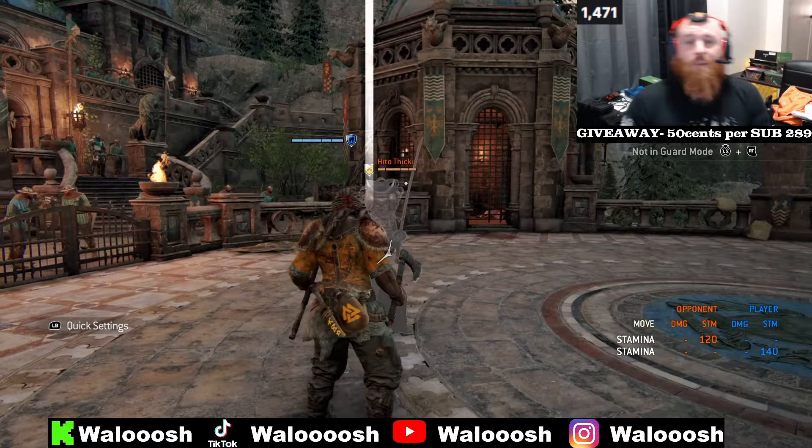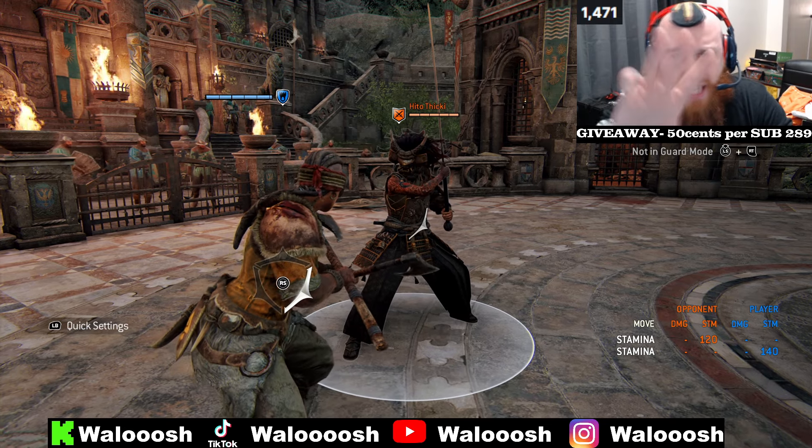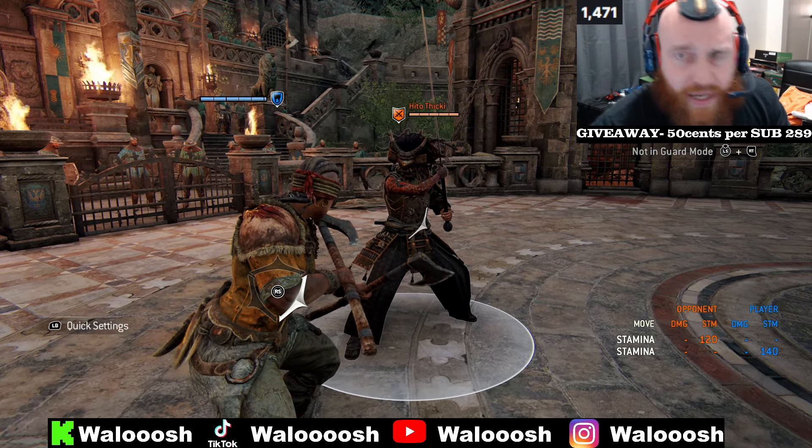Tip number four: try to parry on light timing and soft faint deflect on the heavy. Don't tell nobody that tip — it's very, very high level. And yes, I have dodge on back button.